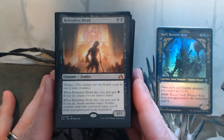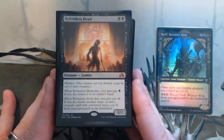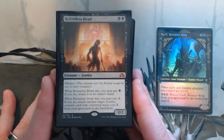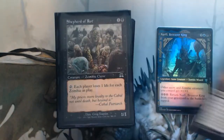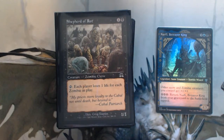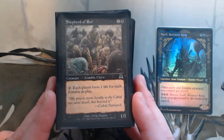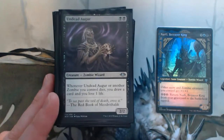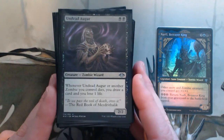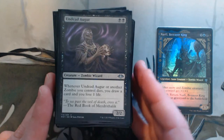Relentless Dead has Menace so it can get in there sometimes. It can bounce itself when it dies, so I'll always have zombies to cast or just bring back a more important zombie. Shepherd of Rot — this one's a great one. It's going to ping down your opponent and yourself, so just be mindful because it does count all zombies in play. Undead Augur — great. If there's a board wipe you're going to get a handful of cards.